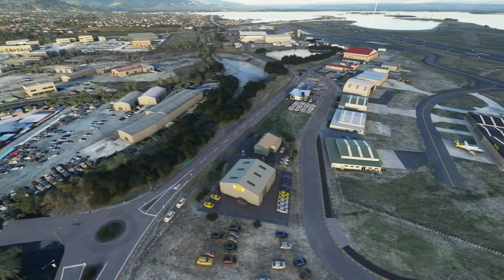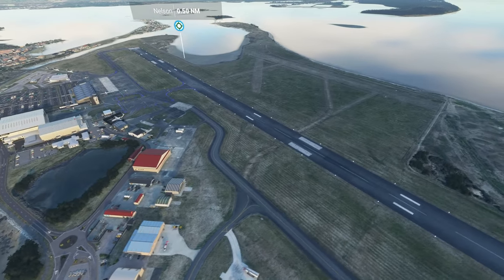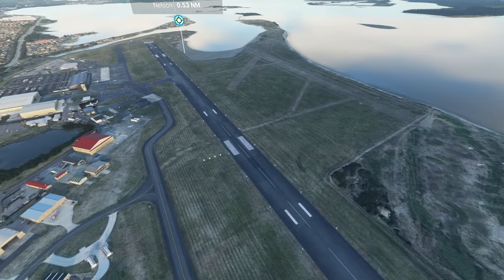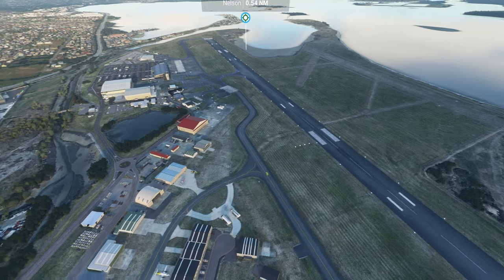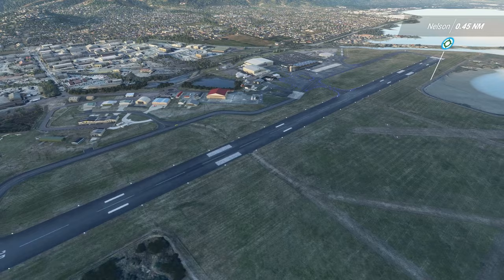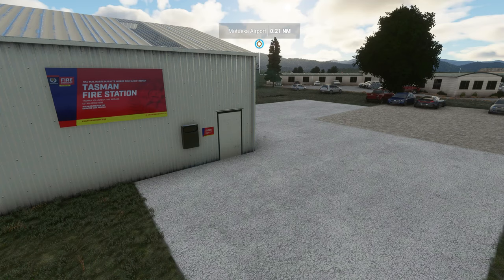There goes Nelson Airport. I'm going to go and quickly check out the freeware Motueka Airport. If you like what you see here - and let's be honest they've done a fantastic job - you can also see some grass runways over there. I'll put the link down in the description, go and support these guys. I'll put the link to both this and Motueka down in the description in case you guys are keen to pick it up. Great job - let's go and quickly check out Motueka and then we'll wrap it up.